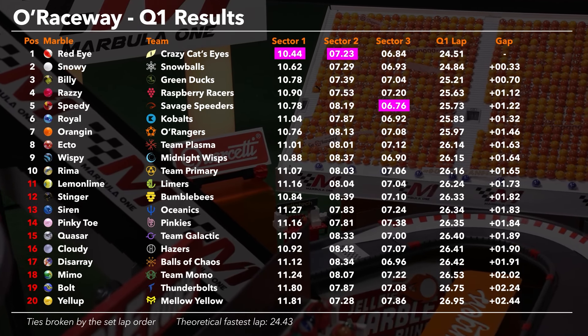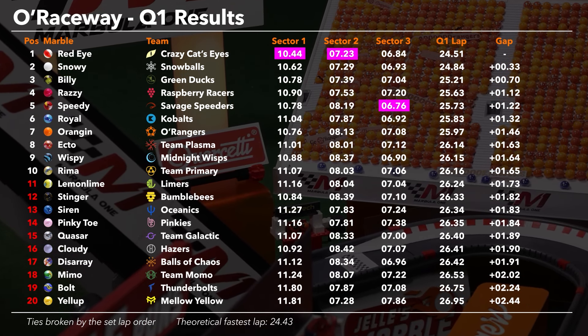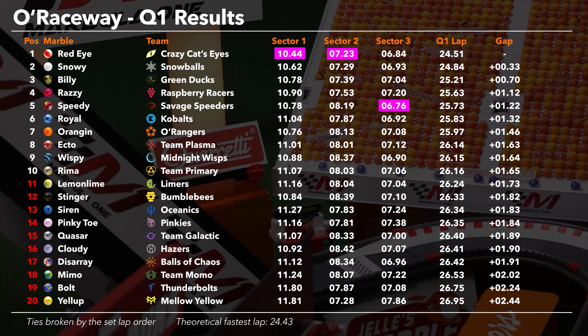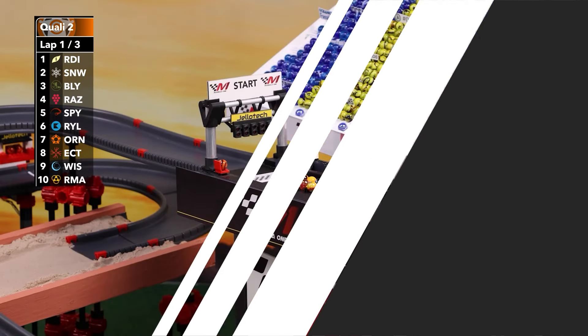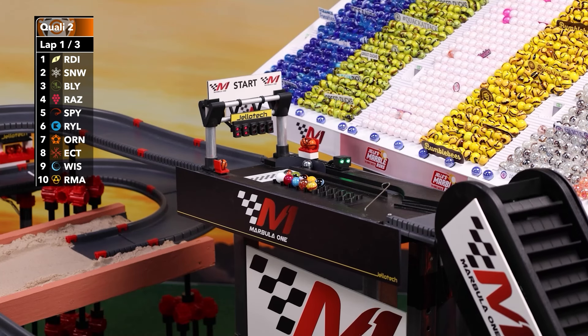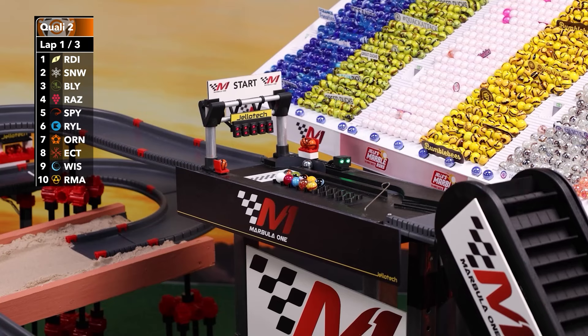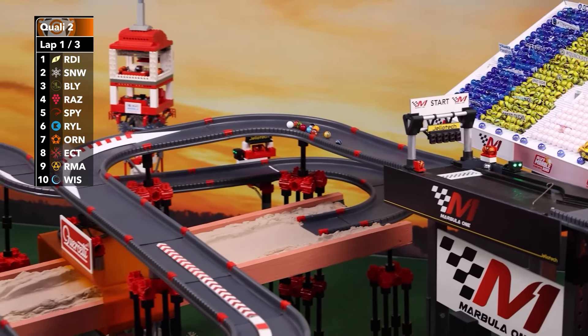Some of the expected runners — Raspberry Racers have done very well of late. Billy likes this track, but the Snowballs have captured pole position in each of the first two rounds of this season. Can they make it three in a row? If they want to, they'll have to get by Red Eye. And we're rolling to start Q2.